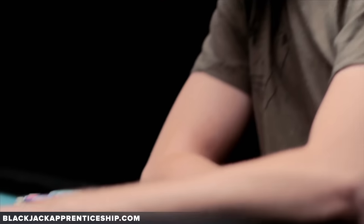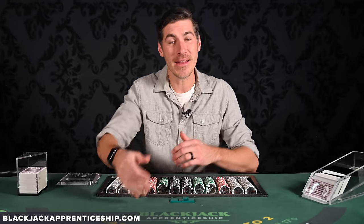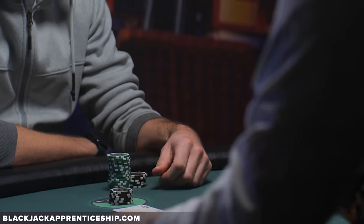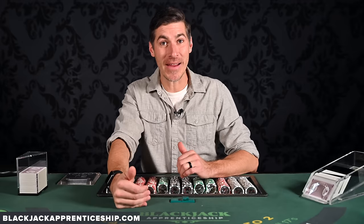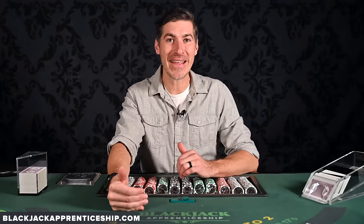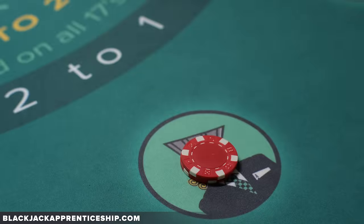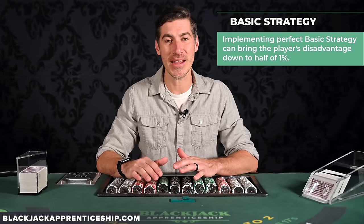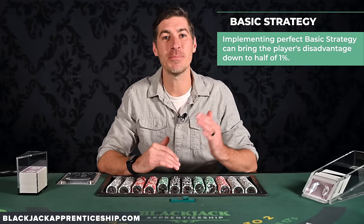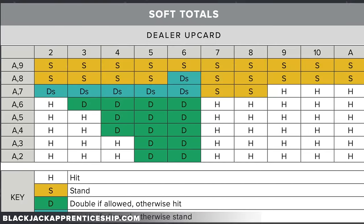As a card counter, I didn't want to bet against the count, so when I had big bets out I'd call over the pit boss saying, 'Hey Ron, am I getting rated?' — they'd see those larger bets and adjust the average bet size accordingly. Their comp formula also accounts for their expected advantage against you, so you can use that to your advantage by playing a better game than expected. If you're a recreational player, make sure you're perfect at basic strategy so their edge against you is as small as possible.